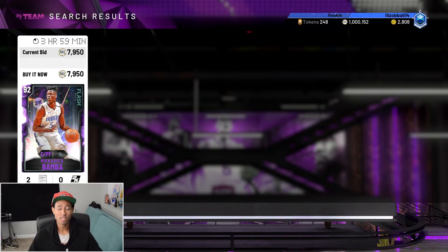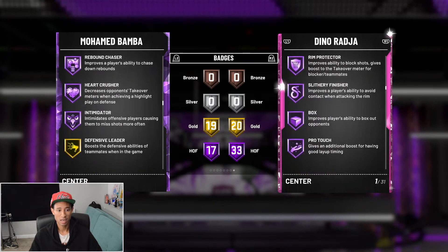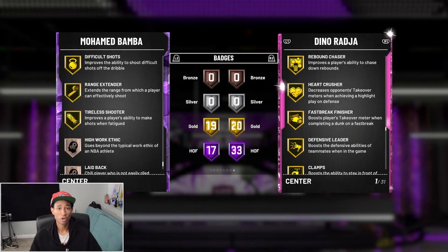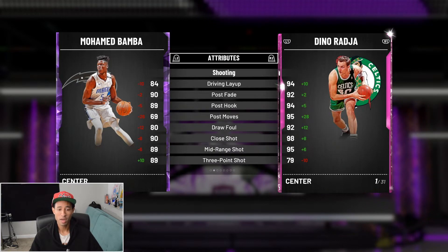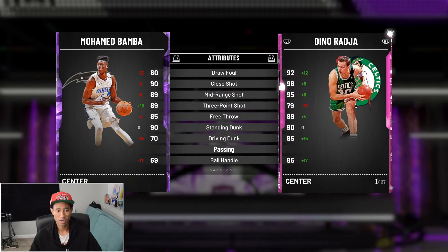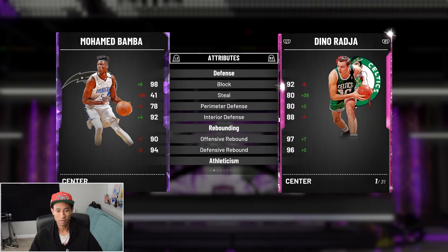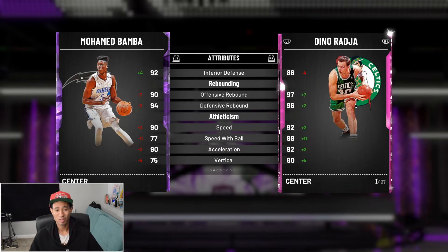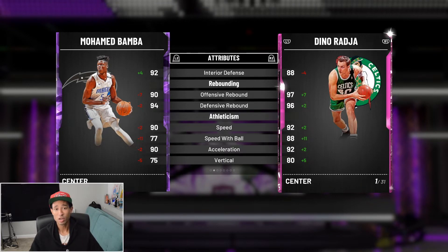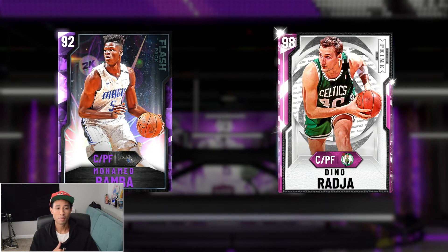A card I definitely plan on picking up for the no money spent squad is this Amethyst Mo Bamba — cheapest one right now is around 8,000. He's seven feet tall with 17 Hall of Fame badges for an Amethyst: catch and shoot, corner specialist, quick draw — which is huge — rim protector, post move lockdown, rebound chaser, heart crusher, plus gold clamps and gold range extender. He has all the badges you need in a big man defensively and shooting wise. He comes with an 84 driving layup, 90 post fade, 89 post hook, 89 mid-range, 89 three-pointer, 90 standing dunk, 70 driving dunk, a 98 block with a 92 interior defense, 90 offensive and 94 defensive rebound, 90 speed, 77 speed with ball, and a 90 acceleration — really athletic for a center. He also has a 79 lateral quickness. Definitely a card I recommend picking up.